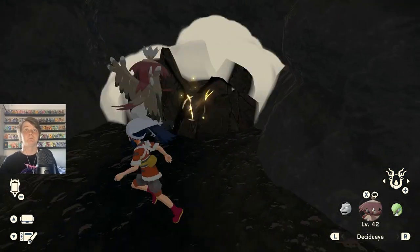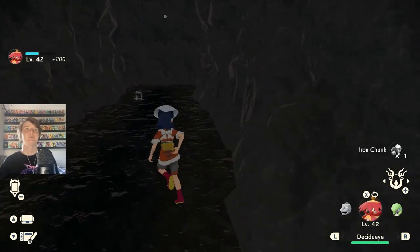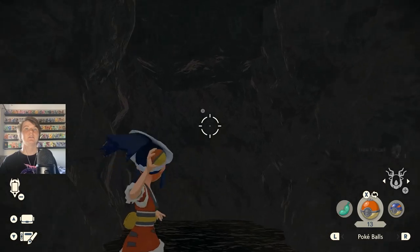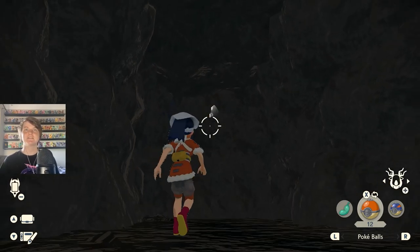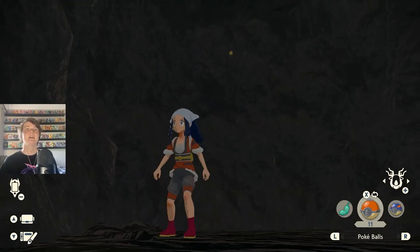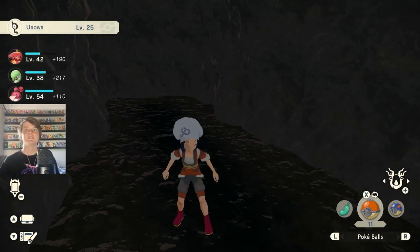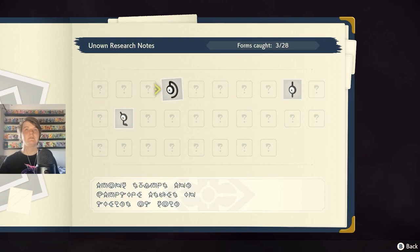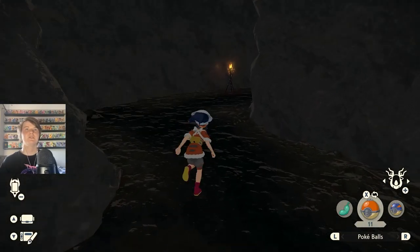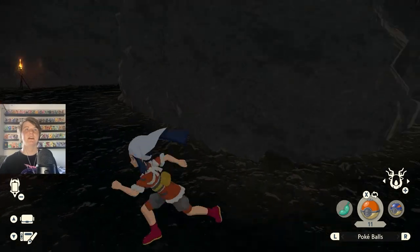What the hell - go Decidueye, break the rocks for me, use your beak! Okay, this is a very good place to farm Iron. Unown! Which one's that - is that Y? Finding them is so satisfying, it's such a cool little side quest. That missed - go Unown! Which one's that, I think it was Y. Oh it's L - we got three of them now, very cool. I love the little Unown side quest. Now I'm just lost - okay, that's where I entered.